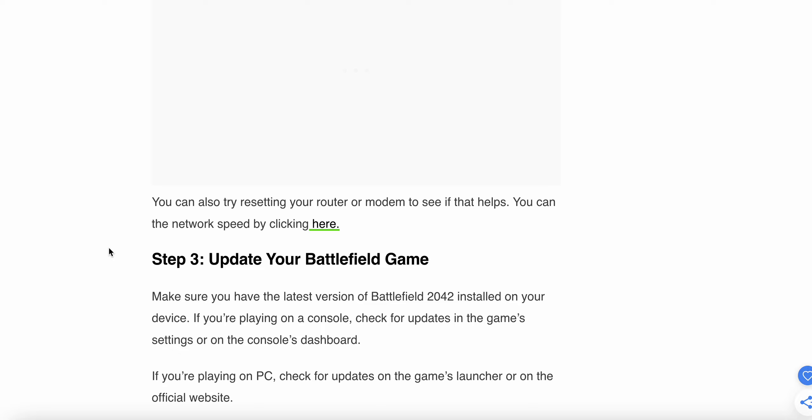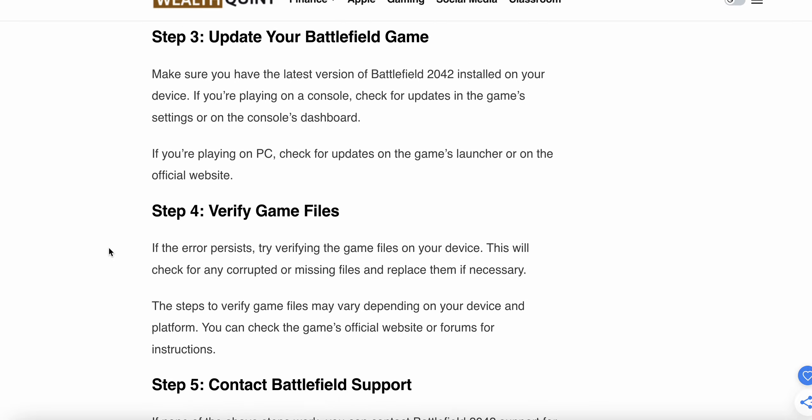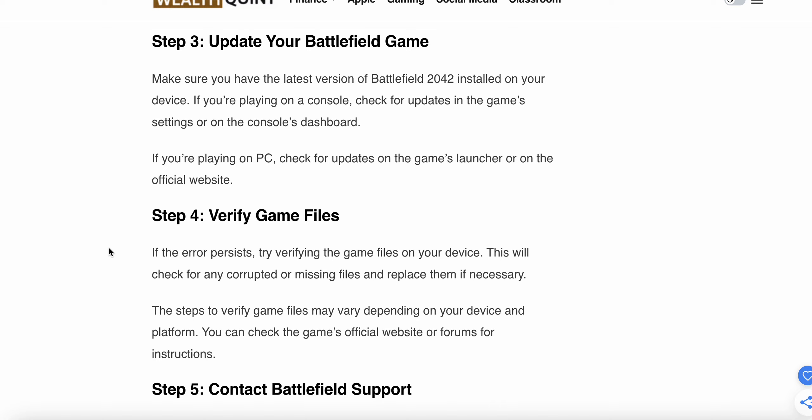The next step is to update your Battlefield game. Make sure you have the latest version of Battlefield 2042 installed on your device. If you are playing on a console, check for updates in the game settings or the console dashboard. If you are playing on PC, check for updates in the game launcher or on the official website.